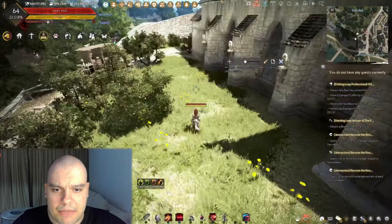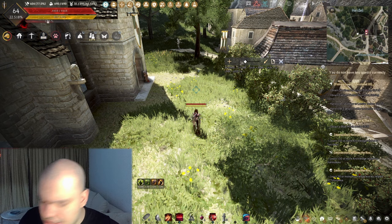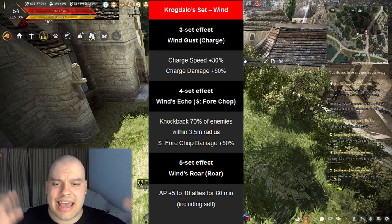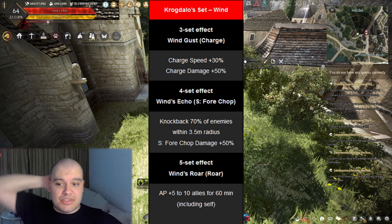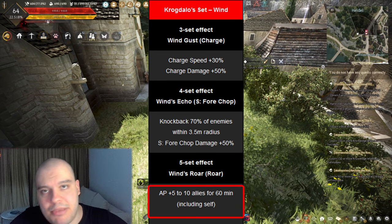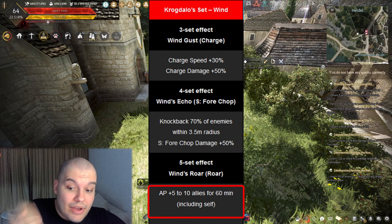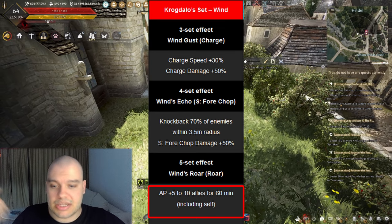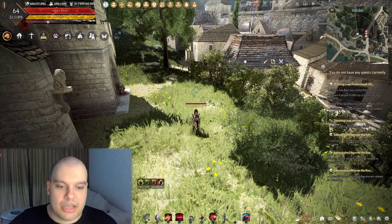There's also a specific buff not a lot of people know about. If you have a horse with a Krogdalo set 5-piece — specifically the Krogdalo set of wind — you can buff yourself using Roar and get AP plus 5 for one hour. If you're in a party, you give the buff to everyone in the party as well, up to 10 people.